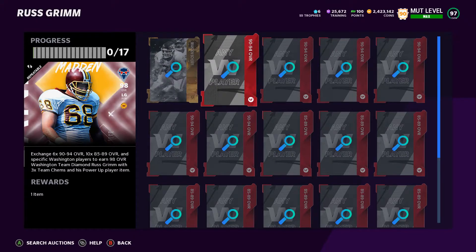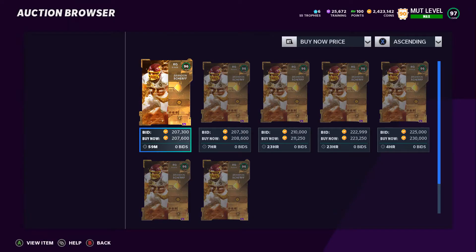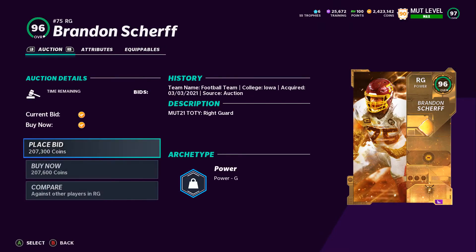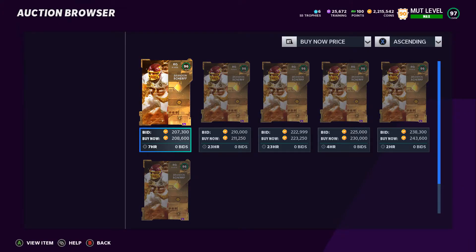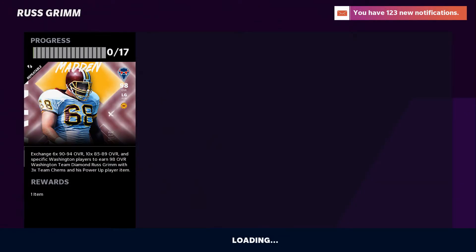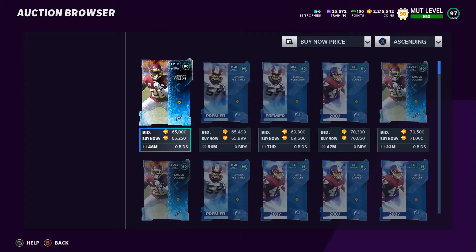So if you go here, these are the items you need to complete the set. The first one requires a specific item, which is Brandon Sheriff. Right now he's selling for 207,000 — I'm going to buy that and write it down: 207,000. For the 90 to 94 overall tier, you need six of them, and that's 65,000 each — 65,000 times six is 390K.